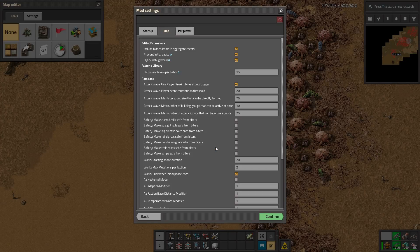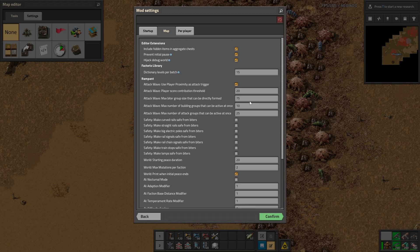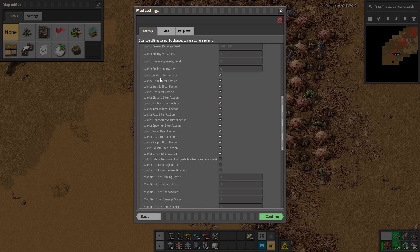They are pretty much the same, so let's go to the mod settings. There are a lot of settings: you can make them attack rails, electric poles, trains, lamps, and peaceful buildings. You can make them attack at night, attack in groups, and set how big those groups are. There are also tons of different biter types like suicide biters, nuclear biters, electronic biters, and laser wasp spawners.